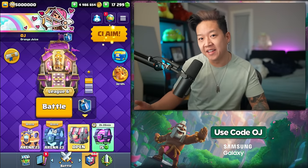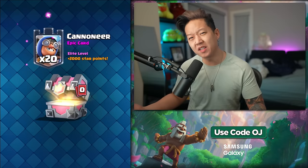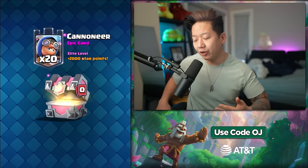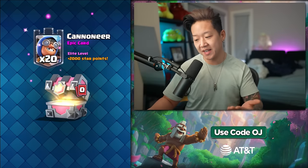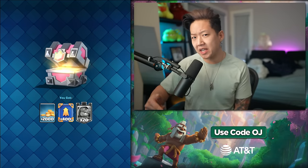If you don't have the cannoneer unlocked it can seem kind of pay to win. But when's the last time they gave us a level 15 evolution on day one? Like when they released the little prince they didn't give us a level 15 little prince. And if you already have a level 15 cannoneer or specifically a level 15 princess then you're gonna get elite wild cards for this. And technically this is a huge buff to progression because this is a free chest anyways.